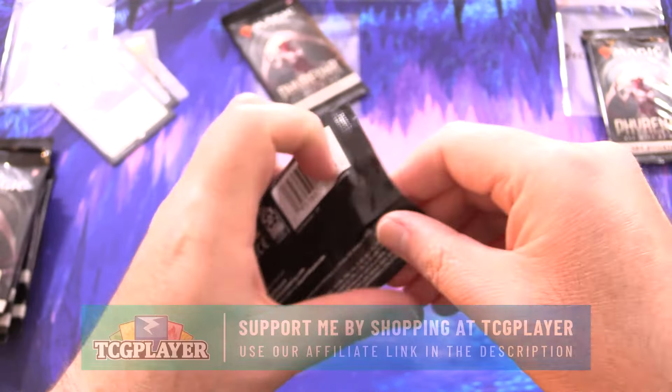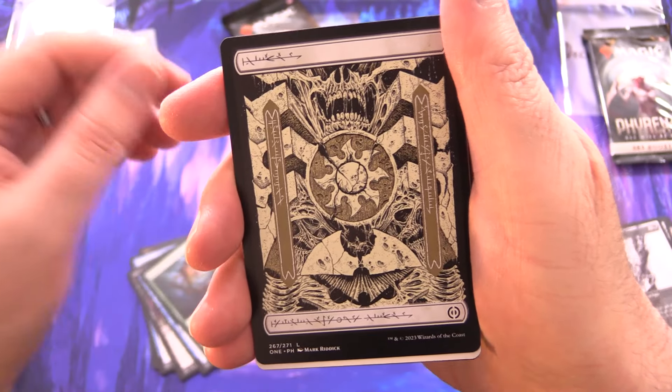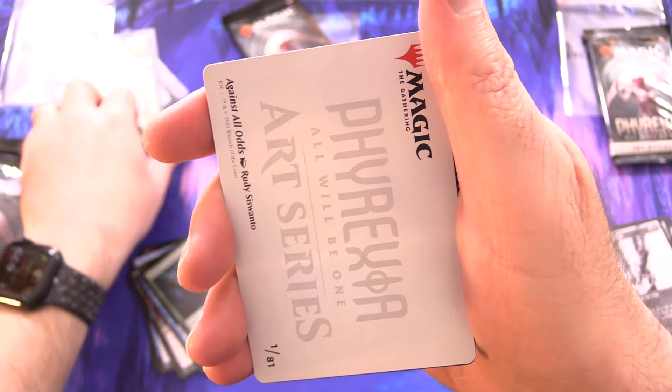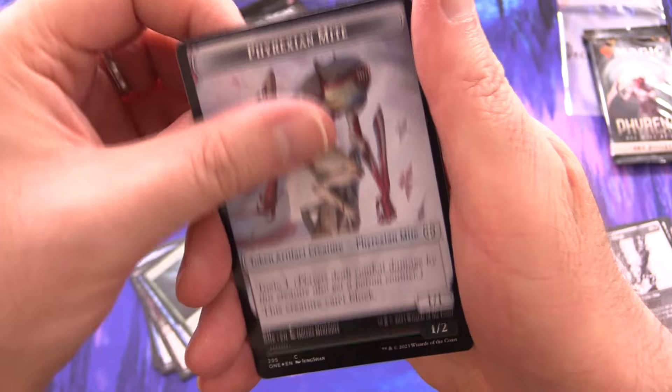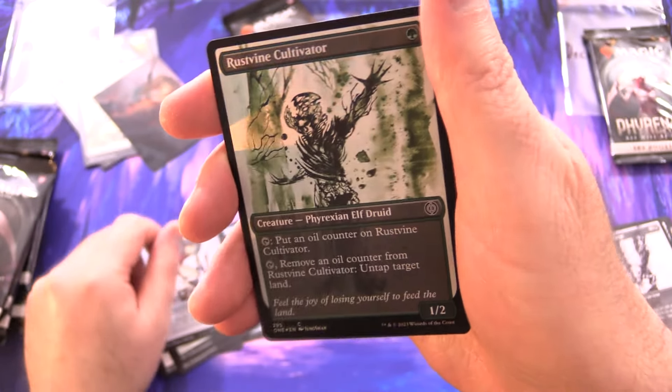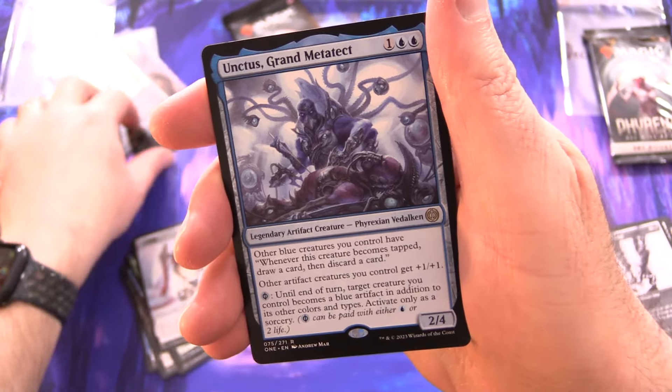We have Unctus' Retrofitter, Rib Skiff, Experimental Augury, Anoint with Affliction, Mesmerising Dose, Sawblade Scamp, Ruthless Predation, and a Phyrexian Plains. The token is Phyrexian Might. Foil Rustvine Cultivator, and Unctus, Grand Metatecht for the rare. Blight Belly Rat and Incubation Sack.